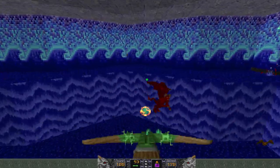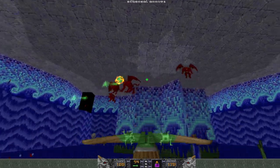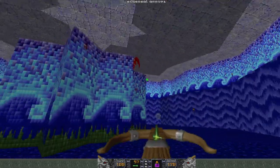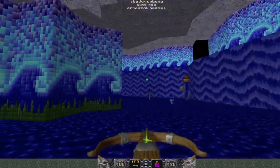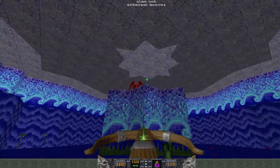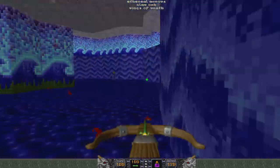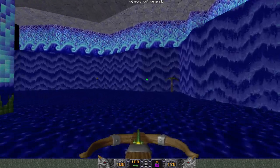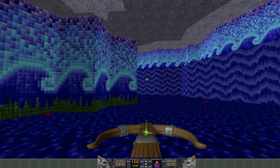Got a bunch of birds to kill — just blast them with the crossbow and keep moving. Wings of Wrath — you have to use it here to get out of this pit. Kind of lame, but that's what they do to you.